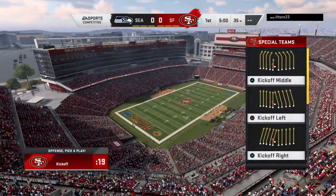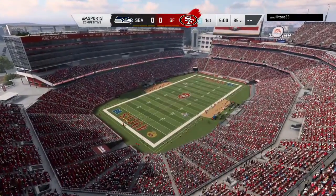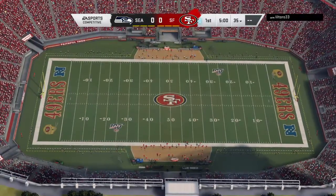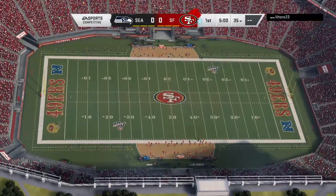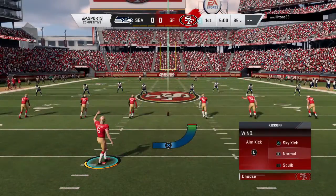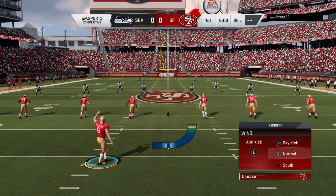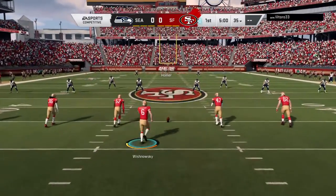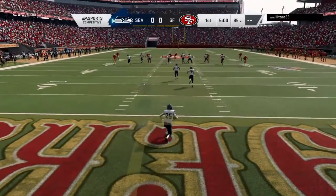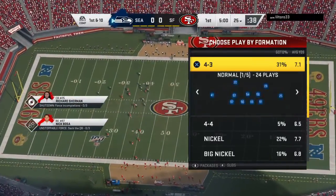They love their 49ers and they were in full roar as their guys burst out of the locker room. We're ready for football as the 49ers get set to do battle with the Seattle Seahawks. The kickoff unit is out on the field and they will send this one away. It's fielded a few yards into the end zone — no run back — a touchback, and it comes out to the 25-yard line.